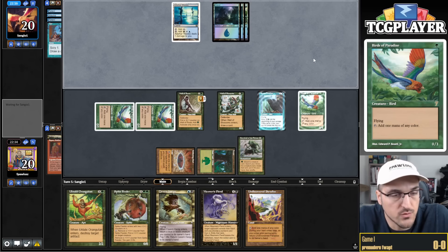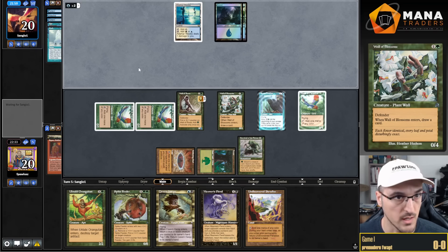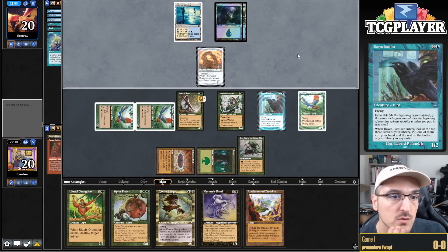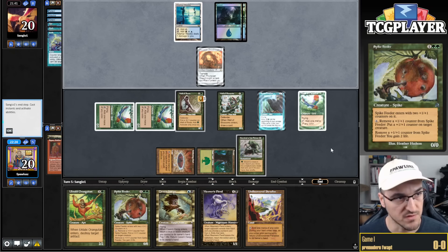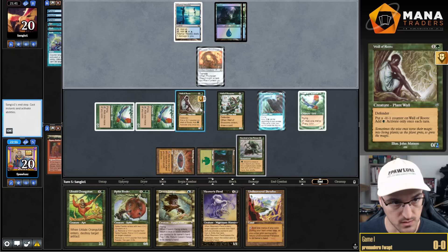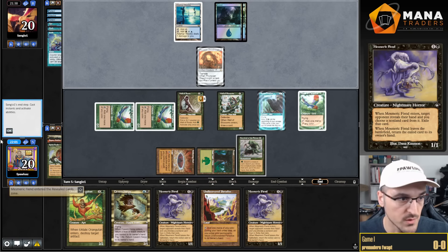Opponent keeps cantripping but can't pull forward while I am. We see a Gush. Now if my opponent has a Dreadnought I have interesting decisions. I'm thinking of double Mesmeric Fiend: pitch Spike Feeder to get Mesmeric Fiend number two. Next turn cast Fiend — get it countered — then second Mesmeric Fiend to clear the way — then Octavia the Dreadnought. I pitch the Spike Feeder, get Mesmeric Fiend, take their Meddling Mage, and don't pay Echo.